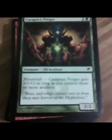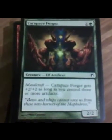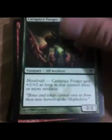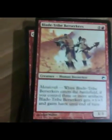Carapace Forger. This is the card that basically makes Chromesteed look like 'why bother?' For two mana you get a 4/4 if you meet Metalcraft, and it comes out two turns earlier. Even if you don't have Metalcraft yet, you can start swinging with it. So it's not bad.